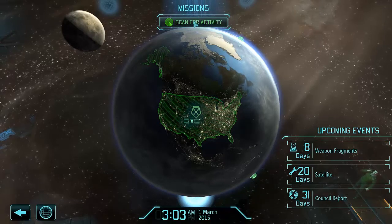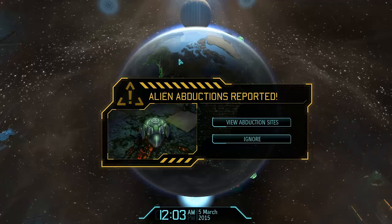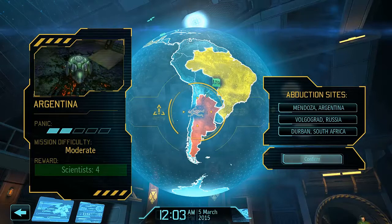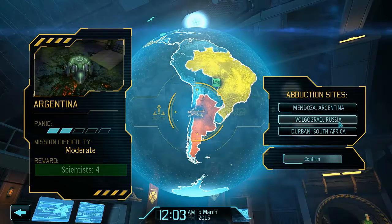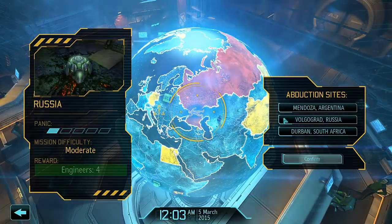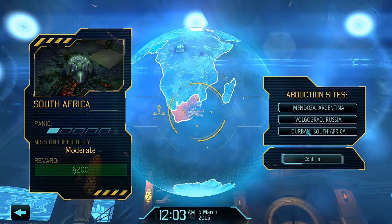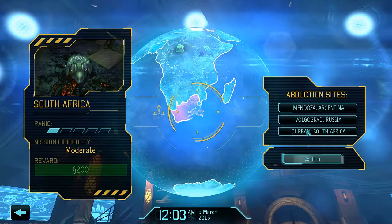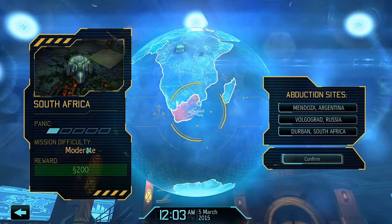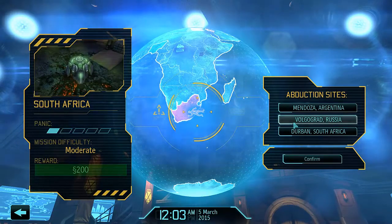Let me just scan ahead here and see what's going on. Alright, there's our first alien abduction. This is a good thing to cover before I wrap up. Usually you get these choices of where you're going to go and help out, and there are a couple of factors to consider. In the early game, I think the two most important things are engineers and money. Satellites are so hugely important to managing the panic levels in the early stages of the game, and you need both engineers and money to do that. It might be really tempting to go after this money since it's a moderate difficulty mission and it's going to get you 200 credits or whatever that unit is.